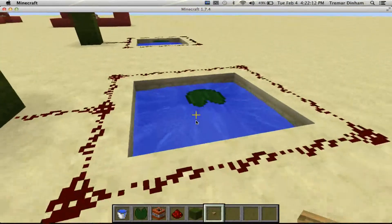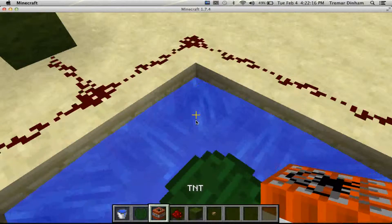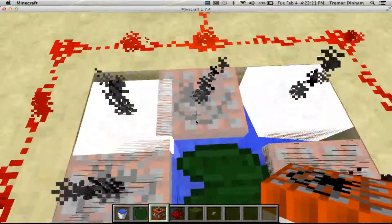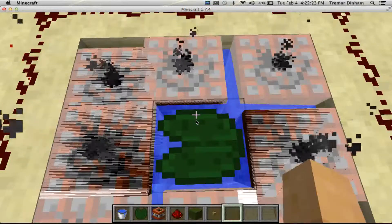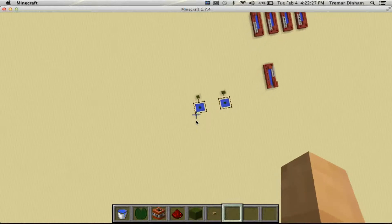Place a button there. It's basically done. It's your TNT button. Boom! Shoots high up in the air.